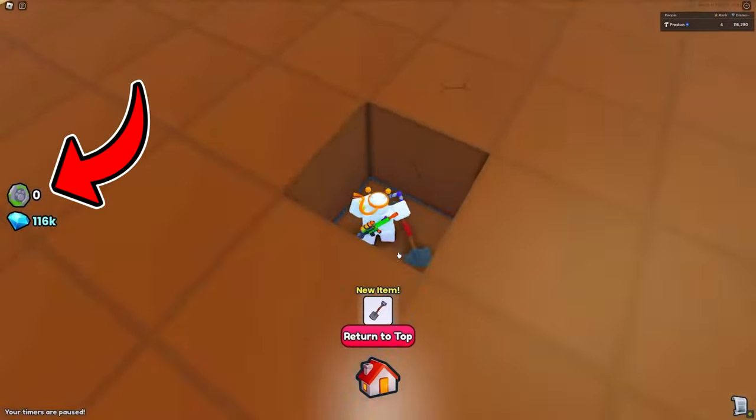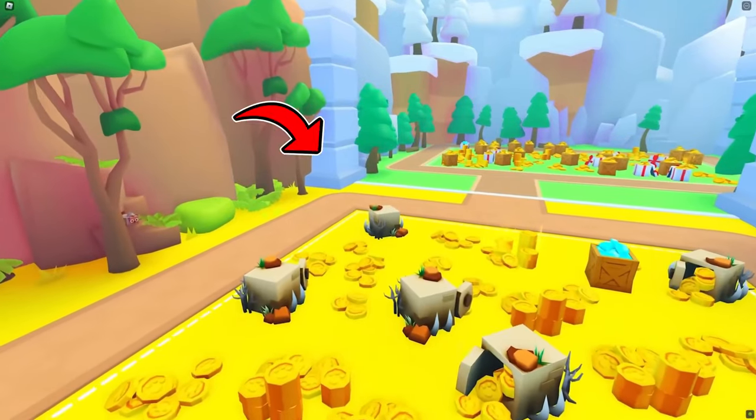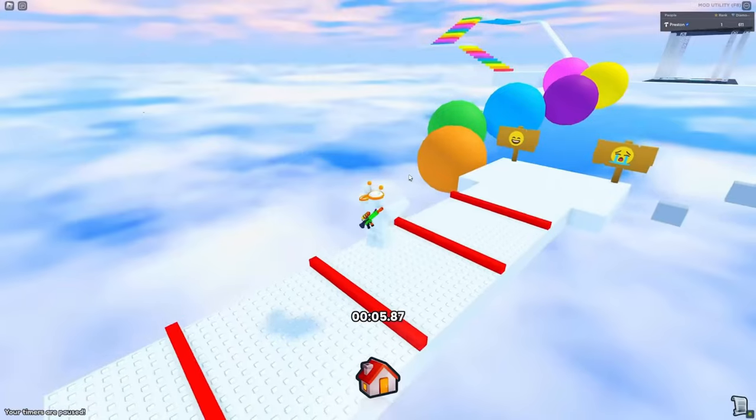Fantasy coins are returning. This is a place where we can mine blocks and find cool rewards in. Here's a safari dog, which will be returning. Here is an obby, which may include rewards too.